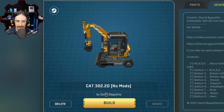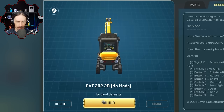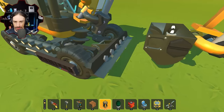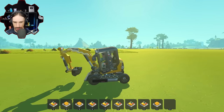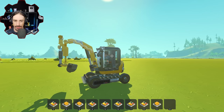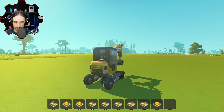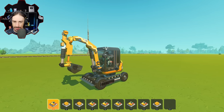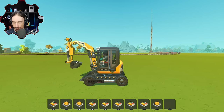Up next by David Baguetta is the CAT 302.2D — no mods — and there are a lot of buttons here so I'm just gonna push them and see what happens. It's so compact! There is glitch welding though. Number seven opens the door. Physics back to advanced — yep, that was it. We got some nice skid-steer steering — whoa!